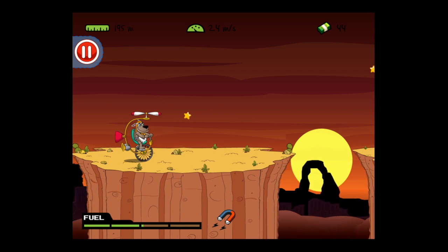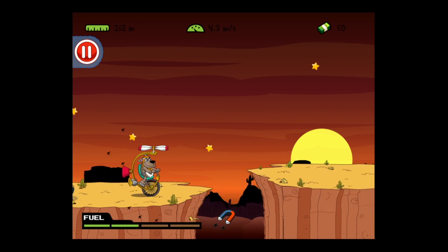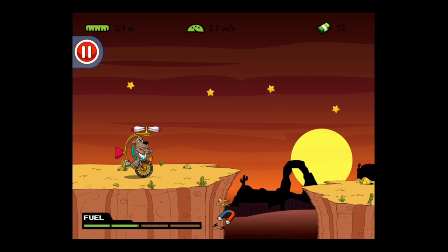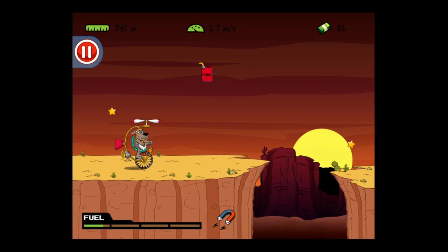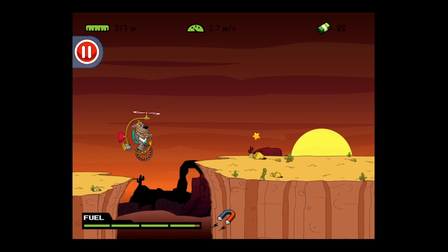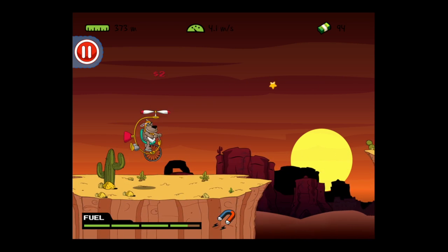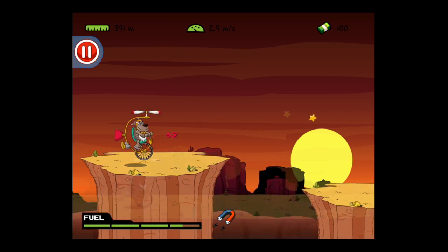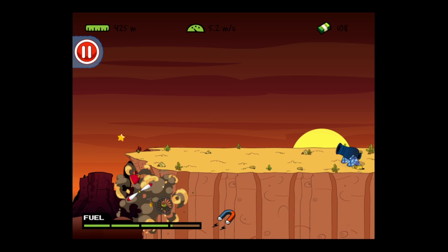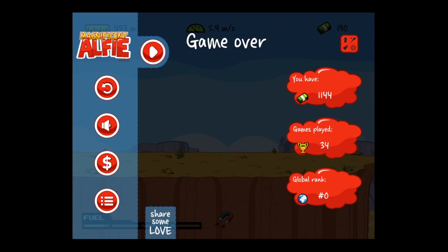The Halloween theme doesn't require any extra purchase, and there are some other special themes you'll find probably around holidays — that's the biggest hint I can give you. Get the fuel to keep on going; if you miss it you're probably not going to get another chance and your game will be over unless you've got an extra Alfie life. Get a high score — that's the objective. Cliffs don't do you any favors; you typically die when you hit one.